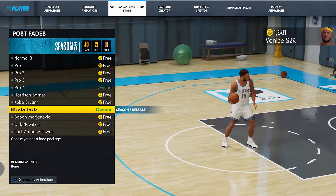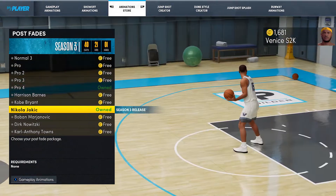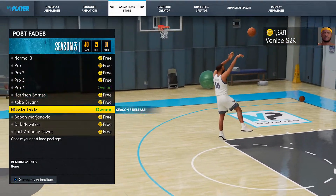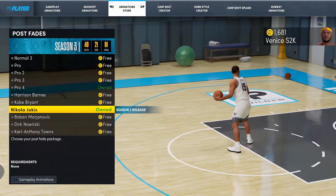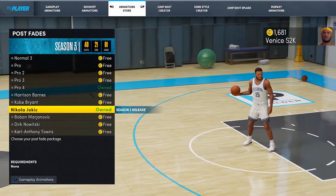This one is highlighted with the Season 3 release banner, so you can take a look at all the animations in this package. As you can see, it is hella quick — it is the fastest fadeaway in the game right now. I'm going to cover all the things you need to know if you want to equip this fade.